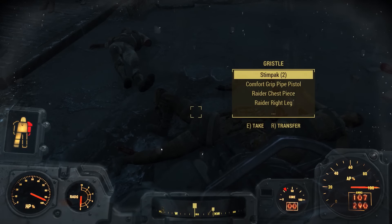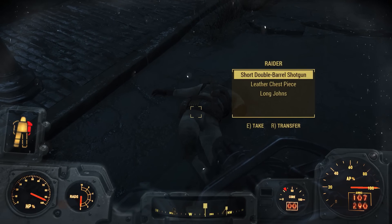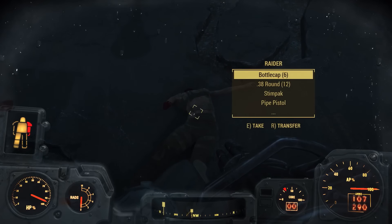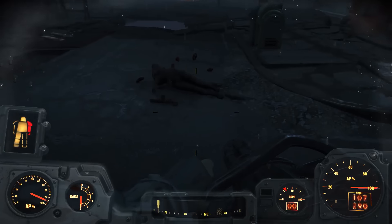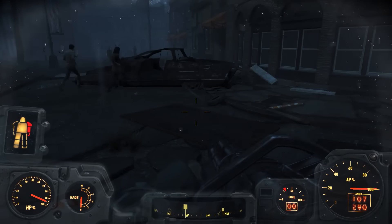Comfort grip pistol, harness — that's about it. Shotgun shell, stimpak. I already have a short double-barrel shotgun. Bottle cap, stimpak. A lot of you guys died partially to me and then partially to that giant Deathclaw too. So that's fine.